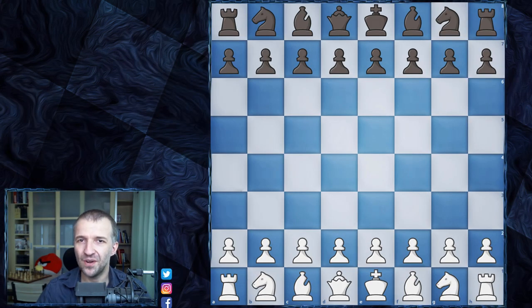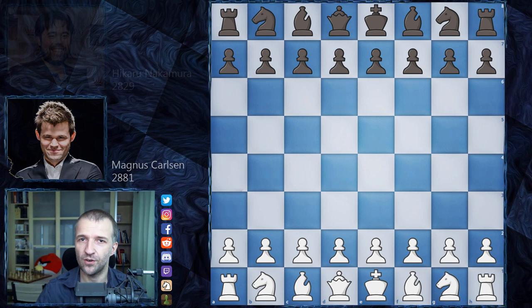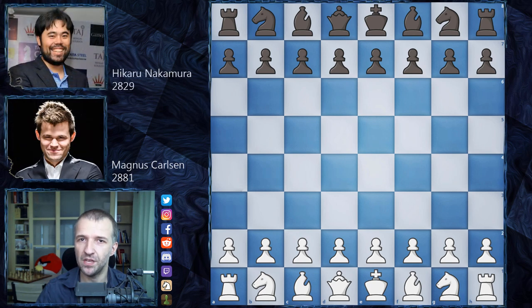Hello, Mordimers here and welcome to the decisive day of semi-finals of Lindores Abbey Rapid Challenge 2020. Daniel Dubov is already in the final — Daniel won against Ding Liren, I showed that game already on my channel. However, Magnus Carlsen and Hikaru Nakamura each won one mini match, so there is a 1-1 score between them and they have to play today's decisive match.